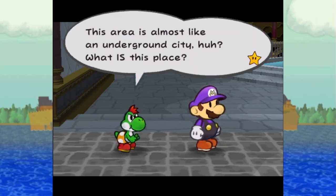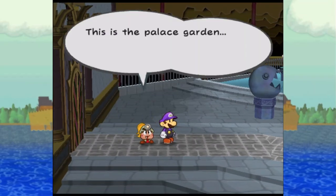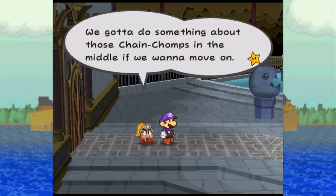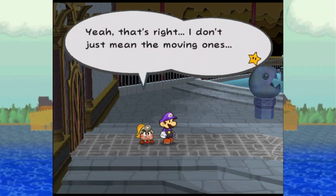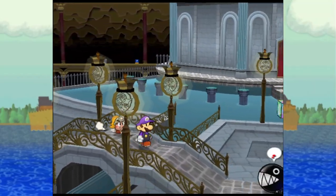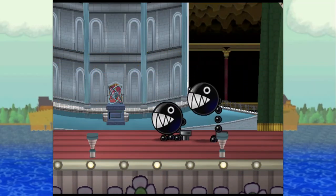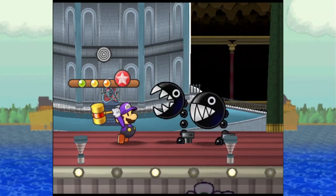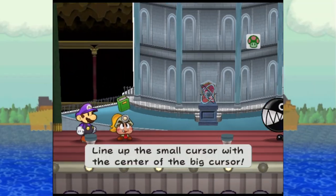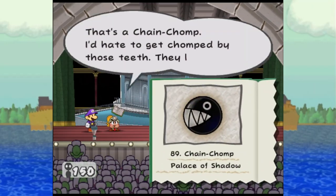This area is almost like an underground city. What is this place? This is the palace garden, but it feels so cold and icky — it's like time's stopped here. We've got to do something about those chain chomps in the middle if we want to move on. I don't just mean the moving ones. I don't remember if we fought chain chomps down in the pit, but we are about to find out. Just your bog-standard chain chomp — powerful foe, don't underestimate him.